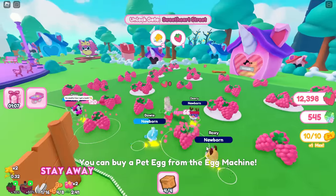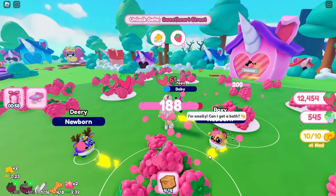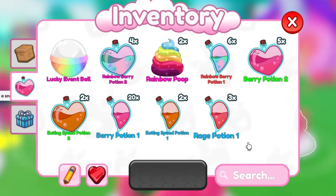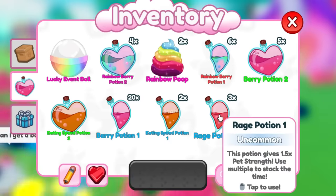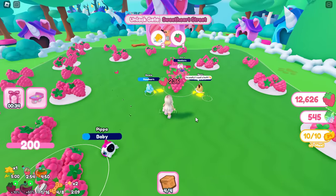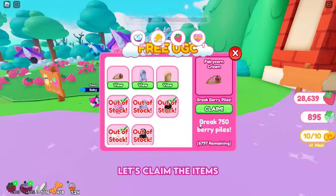Simply stay away while your pets break the required piles. You can also speed up the process by using the eating speed and rage potions — this will save you a lot of time. Let's claim the items.